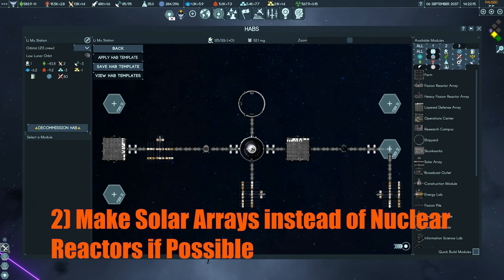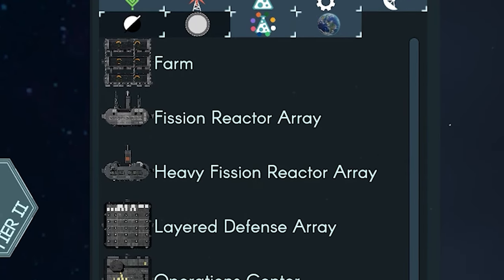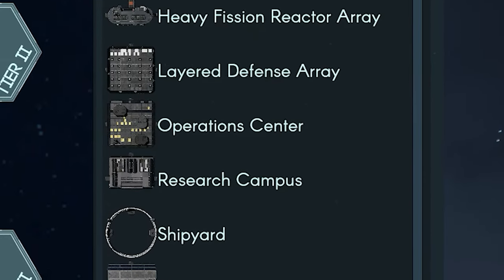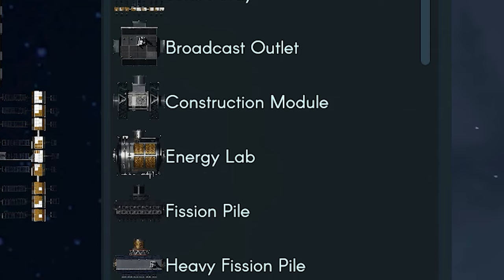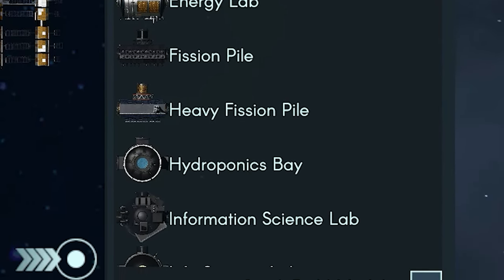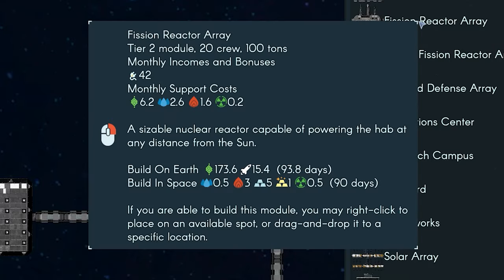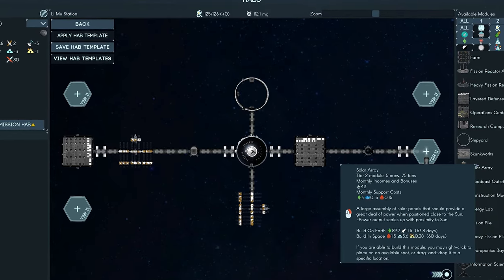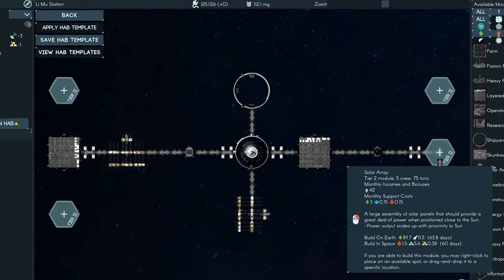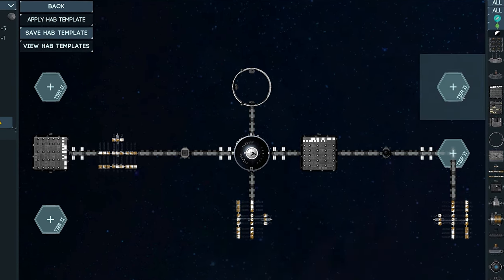Moving on to our second tip — this one is very quick: as much as you possibly can when building your space stations, use solar arrays instead of fission or fusion nuclear reactors. When it comes to powering your space stations you have two options — a solar array or some sort of nuclear reactor — and generally speaking, you always want to choose the solar array. The only exception is when you're not close enough to the sun to get power from it. The reason is that solar arrays require vastly less upkeep. It won't matter much initially, but over the long game, stacking up nuclear reactors creates a substantial resource drain that simply wouldn't exist with solar arrays.